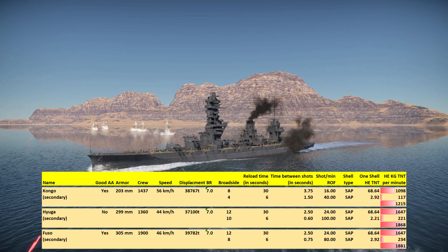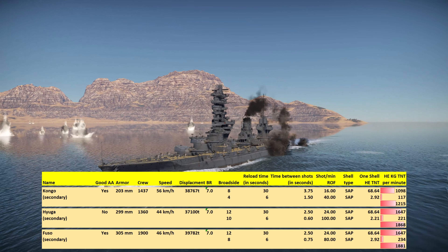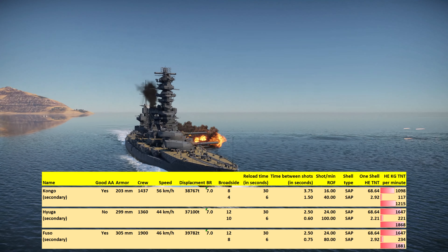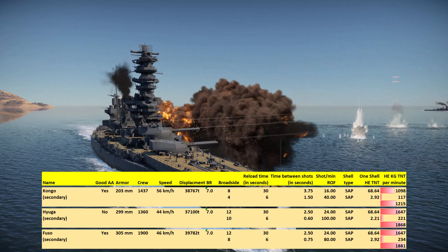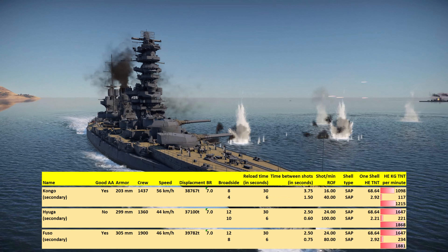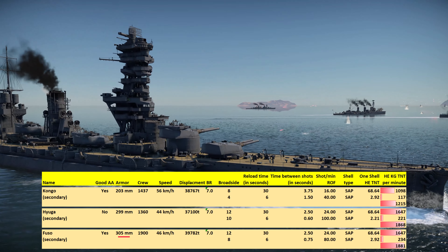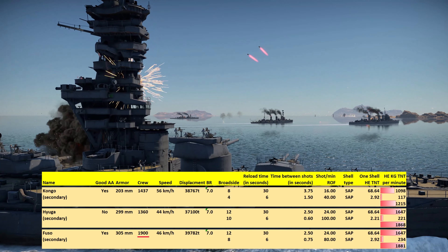So with that out of the way, how does the Fuso compare against the competition? Starting with the Kongo and Hyuga — quite frankly, if you merged those two ships together you would probably come up with a Fuso. You get the main guns of the Hyuga and the AA of the Kongo, more or less. The Fuso gets a good armor belt of 305mm and a high crew count of 1,900, which is vastly more than both the Kongo and the Hyuga.